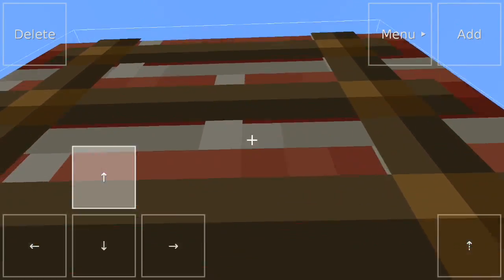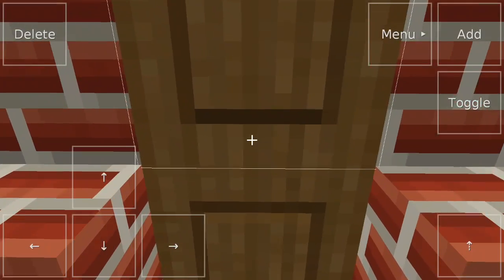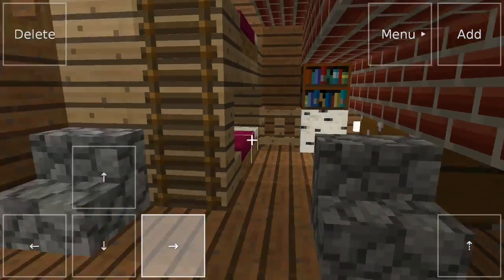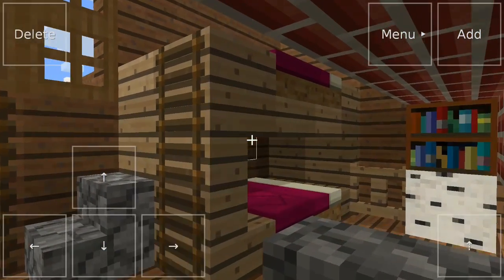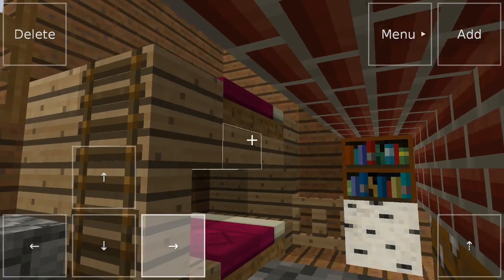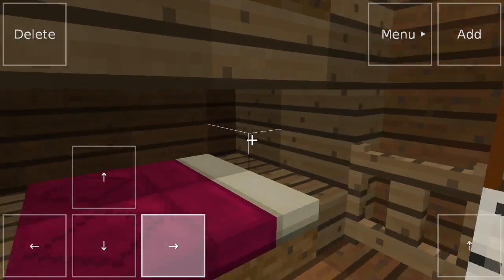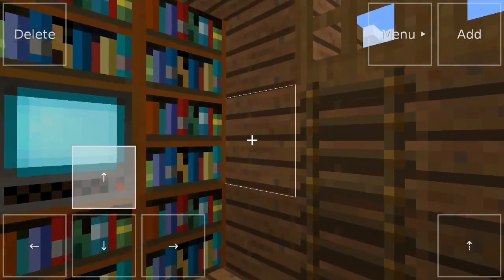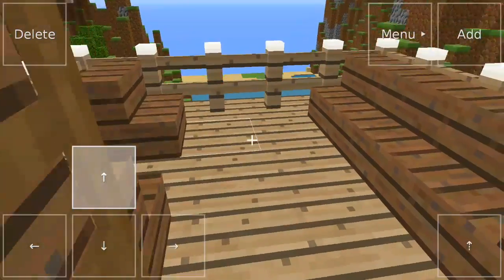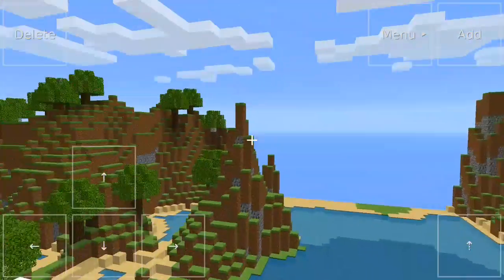We can actually climb on top of the chimney, and what you see is a door. Now this door has a purpose — it is a somewhat small living area. We've got a bunk bed — this is my original idea, I don't know if anybody else has used this. We've got a double bed, pretty cool. What we can do — it's kind of unpractical — but if we open this window we climb up and we've got a little porch. This gives us a view of the map, and it looks pretty cool.